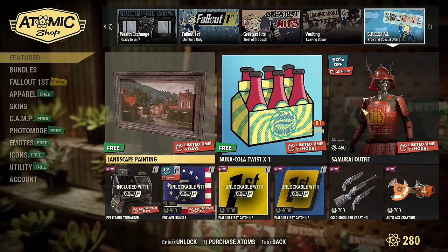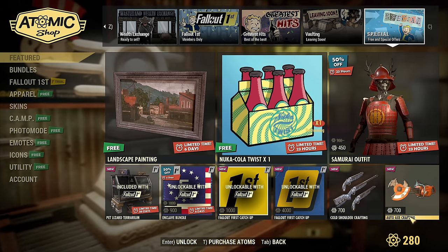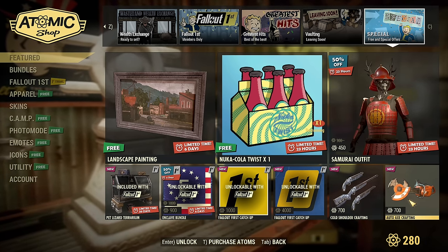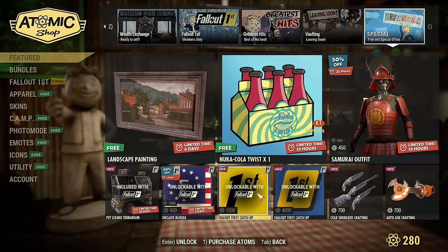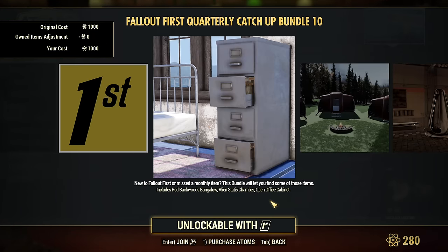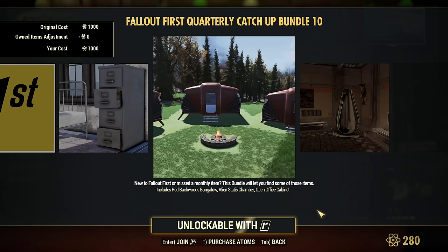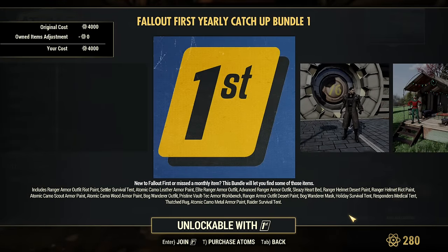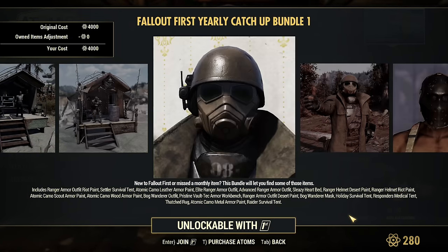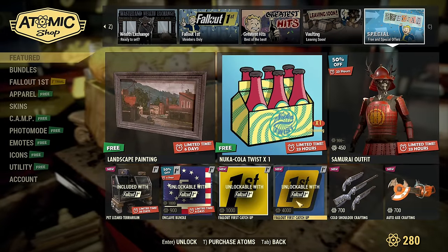That's the stuff from previous weeks, including the free landscape painting. The Autoaxe can be purchased separately — it looks like outside of the bundle but just 300 atoms cheaper than the whole bundle. Fallout First: the Ketchup Bundle is bundle 10, includes Red Backwoods Bungalow, Alien Stasis Chamber, and Open Office Cabinet. The chamber is really cool — that's the bed; you go there to get the sleep buff. That's 1,000 atoms and not bad. But the big Ketchup Bundle — still big Ketchup Bundle 1 — is not worth 4,000 atoms, unless you are really desperate for the Ranger Armor outfit. Definitely not worth 4,000.